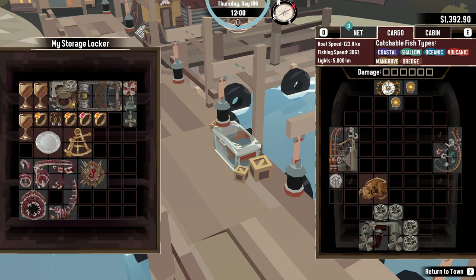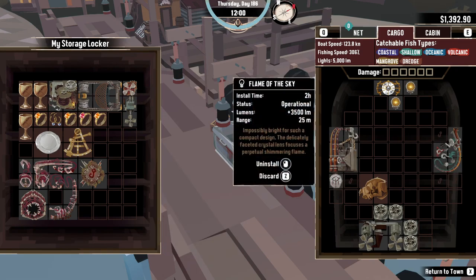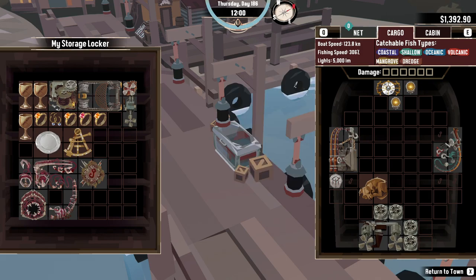All three of these are rather easy to achieve if you have all the research done in that specific tree. There are also a couple of equipment items you can get for finishing some pursuits — the first being the Encrusted Talisman from a shrine puzzle, which gives over 300 fishing speed, and the next being Flame of the Sky, which provides 3,500 lumens by completing the Stone Tablet pursuit.